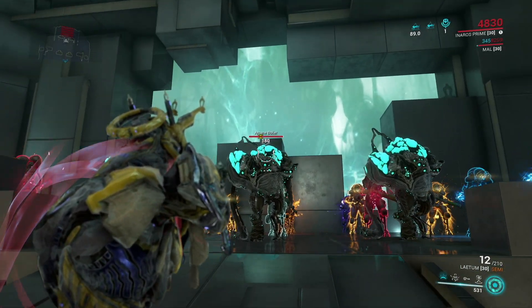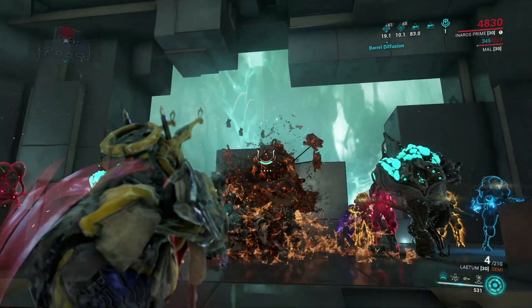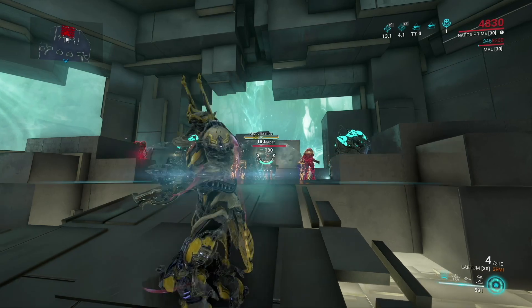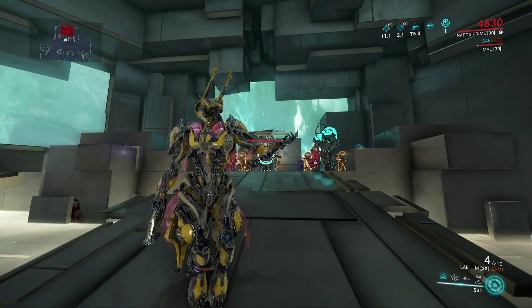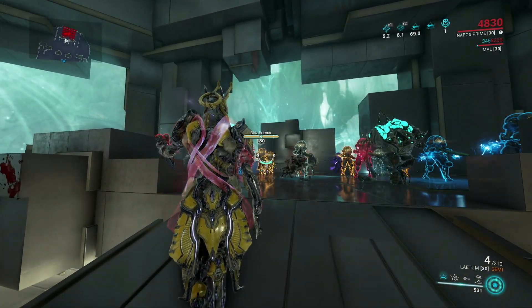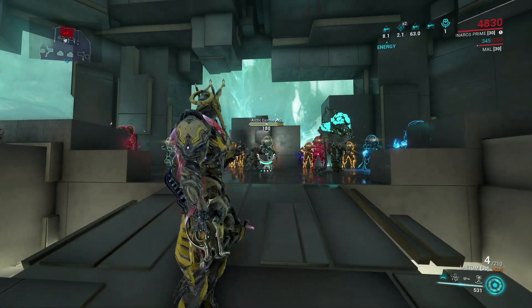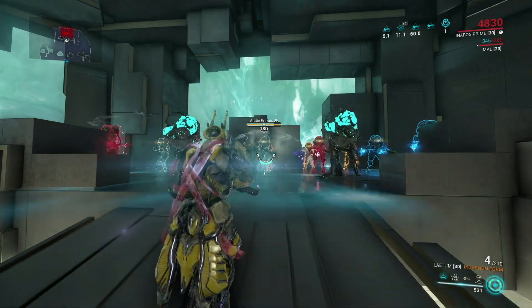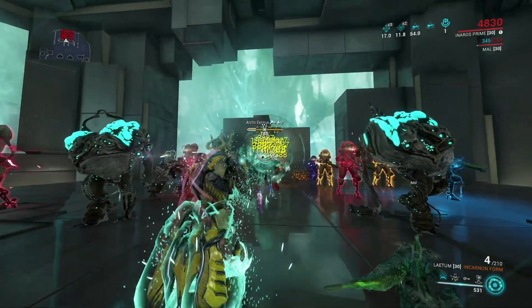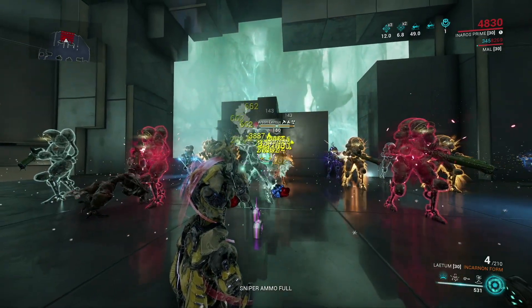Anyway, let's see how this weapon works. You'll get a bunch of headshots to charge up the weapon — it shows once it's fully charged. Then you'll press your alternate fire. They are attacking each other because of the radiation. On console, it is R3. On PC, I believe it's middle mouse by default. And then you'll see — this is the alternate fire.